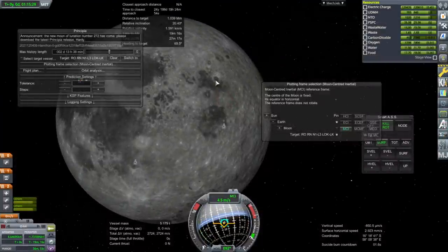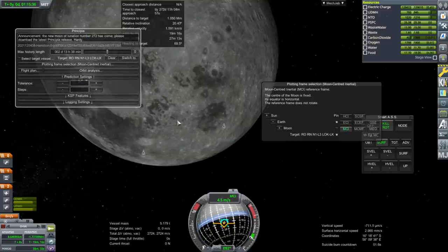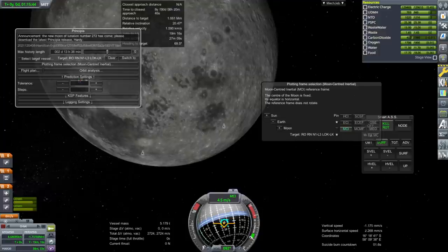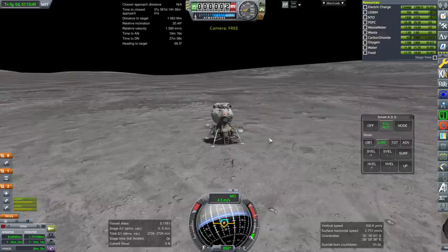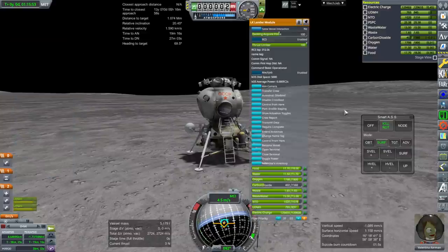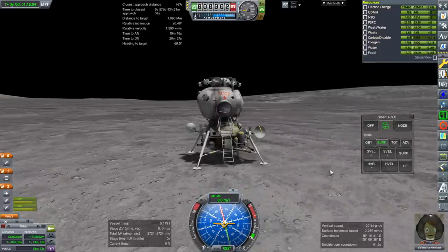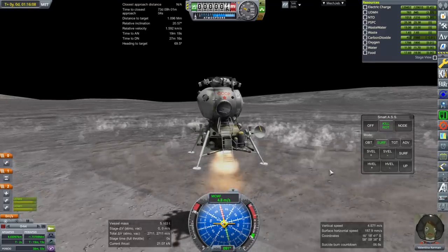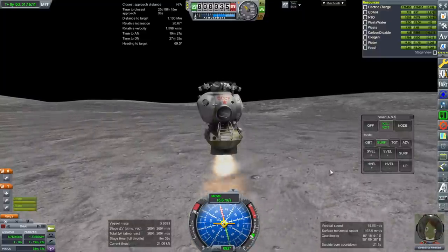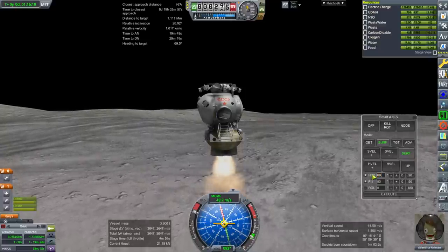We're going to launch into orbit now and try to catch up to it. Moon-center inertia will be fine for now. Let's just go. We don't have any fuel in the landing legs anymore, so we'll just ditch them as soon as possible. Kill rotation. Moon center inertia — let's go with that for now. And go. Legs. Surface heading: 90, 69.5.